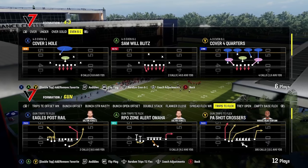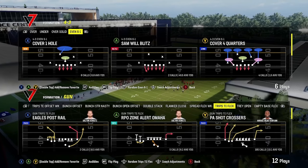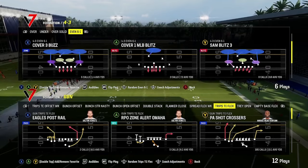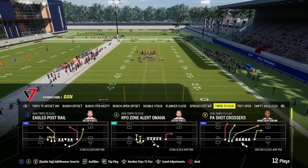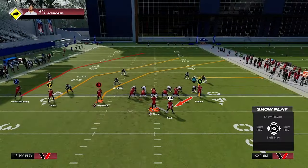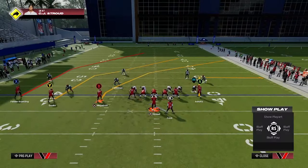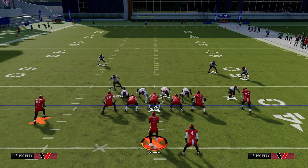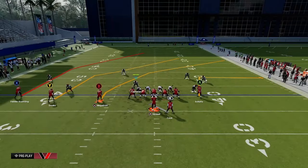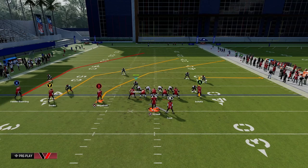Let's go ahead and show you this example on the PA shot crossers out of the gun trips tight and flex. You see how you've got the ability to have that running back basically go across the face of the quarterback. See that — that is going to help you tremendously. See the O-line, how they're going forward — that's run blocking. So they're going to attack those guys. When they attack those guys, you're going to get the first contact to be basically at the line of scrimmage, and you're going to get them to where they're kind of stonewalled for a second. And then you've got that running back to help you with anything that kind of scurries on through.